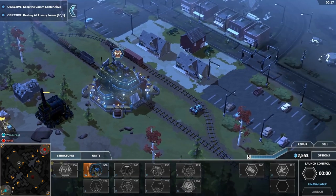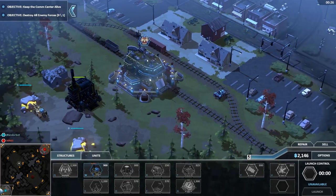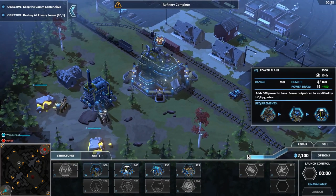For some reason I have a machine gun buggy — not really sure why. If you're wondering what the power symbol above my headquarters is, it increases the power output of every power plant by an extra 150. It's pretty good.